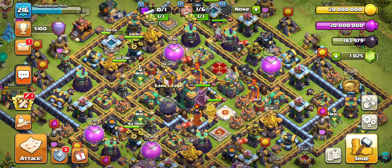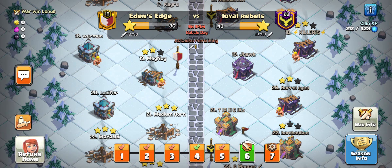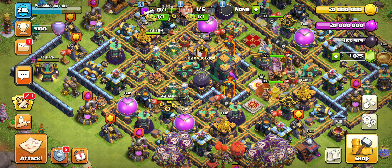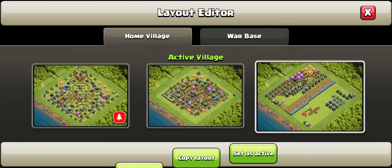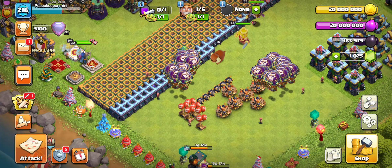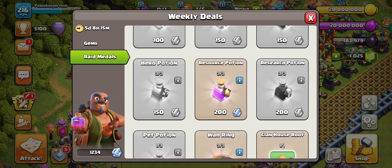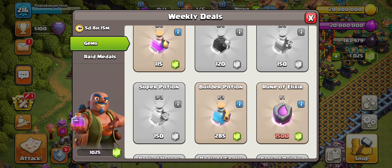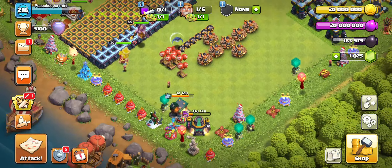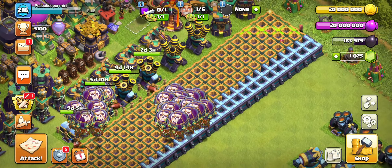Welcome back everyone to Town Hall 14, we're in Eden's Edge on CWL Day 6. Before we get into CWL Day 6, we'll be doing some upgrades. I used around 6 builder potions and bought a couple more gems from the trader. I'm really going to have to be doing walls, not gonna lie.